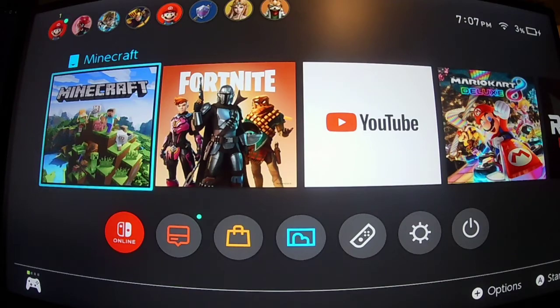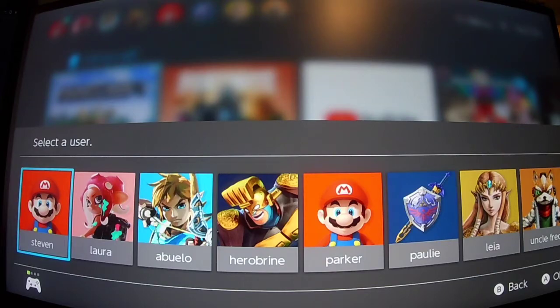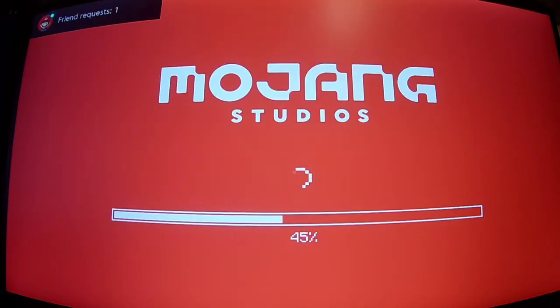First, you're going to want to be friends with the person you want to play with. Make sure they're friends and go into the account that you are friends with. We'll go into this account here. I don't have any friends online that I want to play with right now, but we're going into Minecraft.